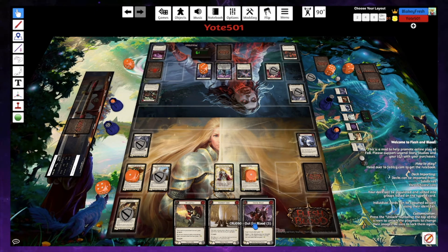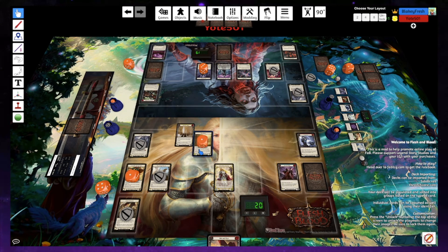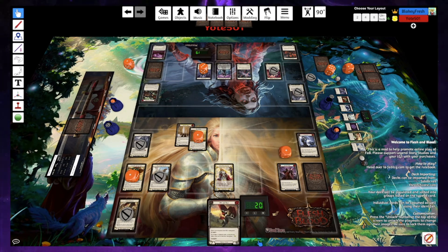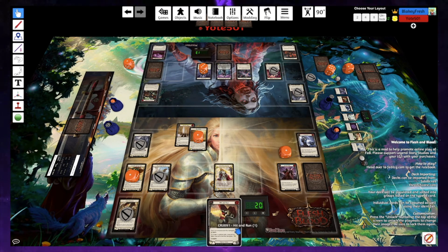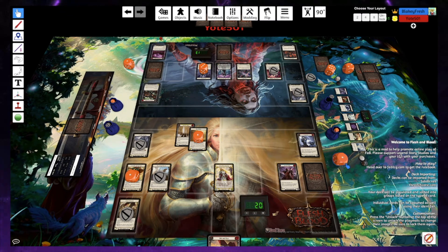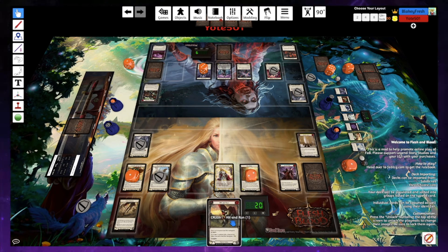Feels better than it did last night having all this extra blood debt — hitting a little more consistently. We're gonna pitch there and give you a six — one floating — if it hits, go again. Taking six. Then I will swing for four. Yeah, I'm taking that too — I'll take an additional counter. I'll arsenal and pass.